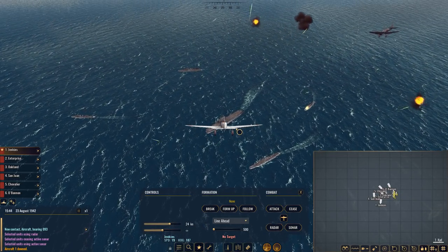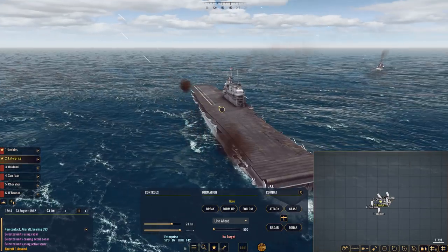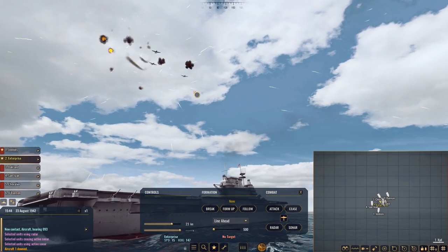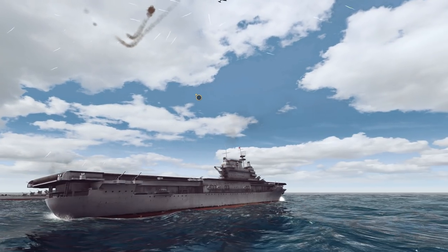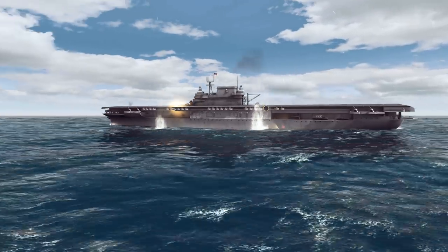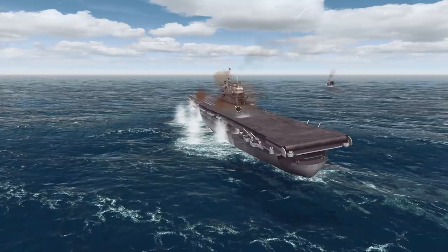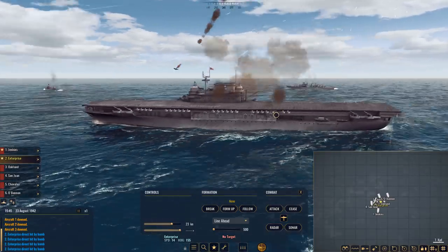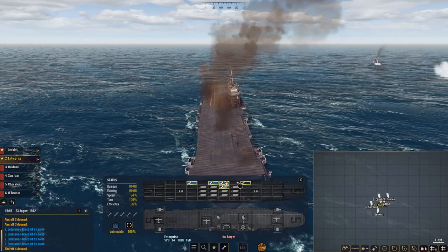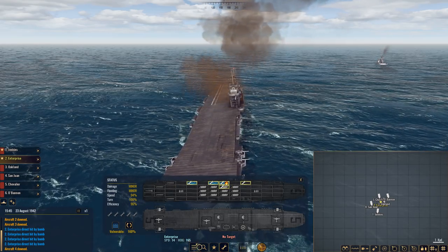They are definitely diving for the aircraft carrier. Enterprise, turn hard. This is going to be a perfect screenshot, though. Enterprise hit. Again. Status: we have flooding in three compartments and we're burning in one. I think that was all the threat — I can go to times five.